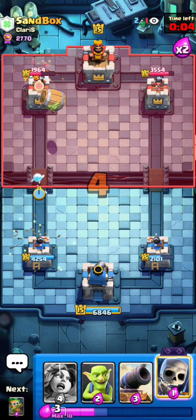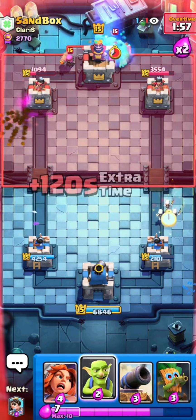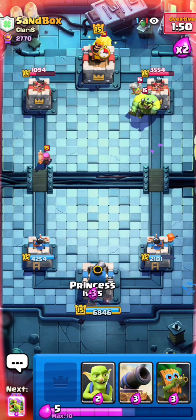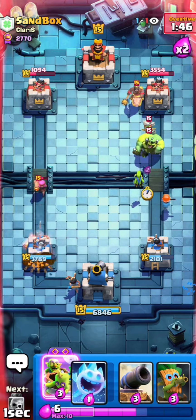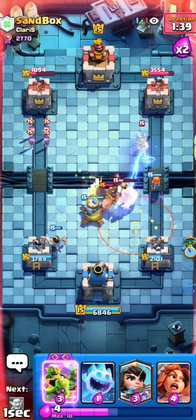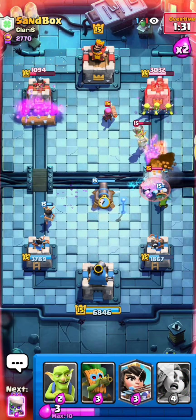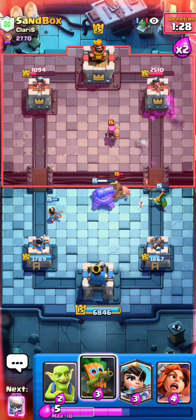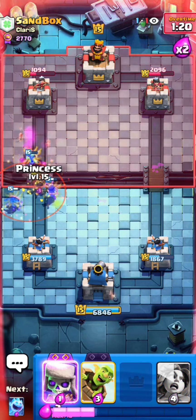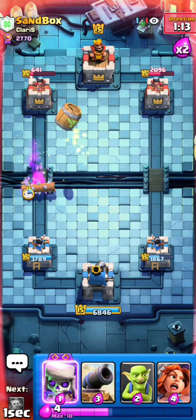I go goblin barrel with no log and cycle. He misplaces his skellies — he should have played his cracker in front of the tower to stop the goblin barrel hits, but he didn't, so that's massive damage — his tower is down to 1000 HP. I set up my dart goblin because he might go for another hawk. I go barrel to pressure, cannon to lock the hawk, and get good damage on the right lane. I feel like I need to start pressuring the right lane too because he defends the left flawlessly every time with his log and three-card cycle.